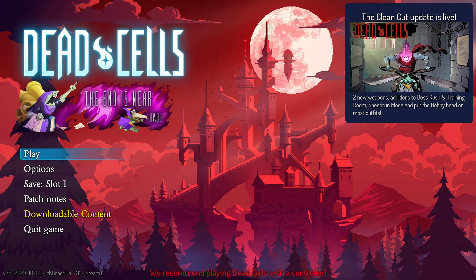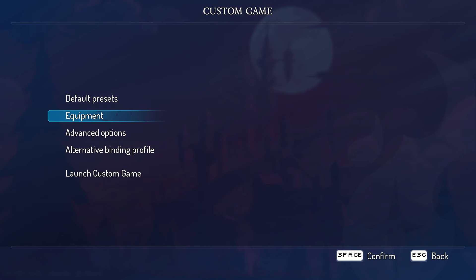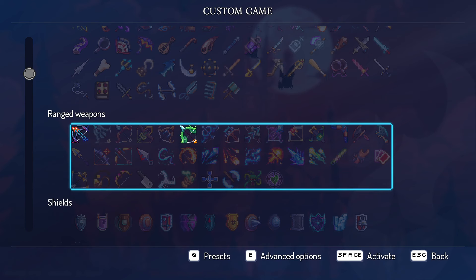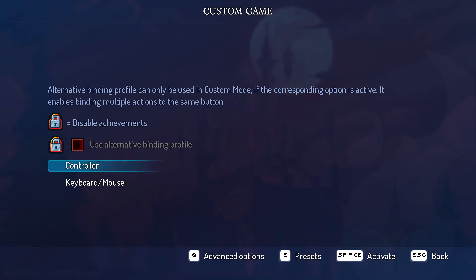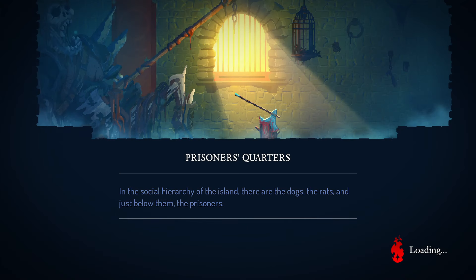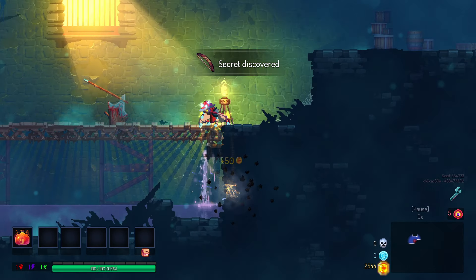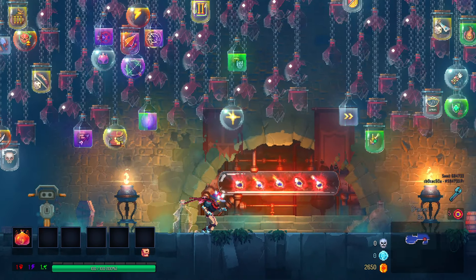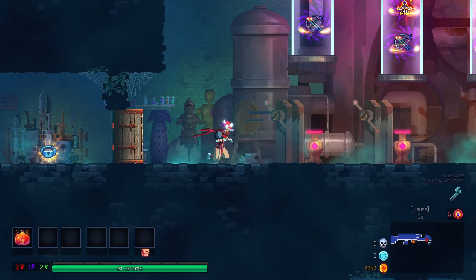Hello guys and welcome back to another episode in the showcase series. Today we have another viewer suggested build that took me a while to get to, so I am sorry for the wait. We're going to be pairing multi-knock bow alongside quick bow and using both these weapons together. These are my custom game settings and advanced options, nothing changed. Let's just get right into it.